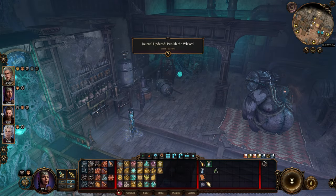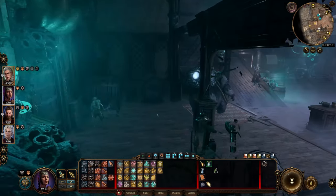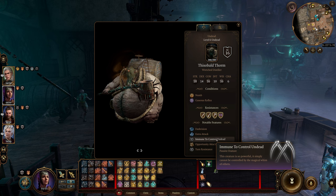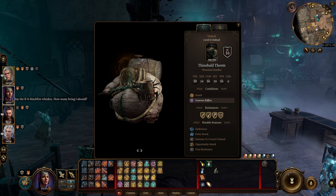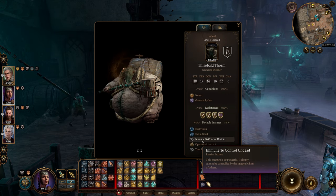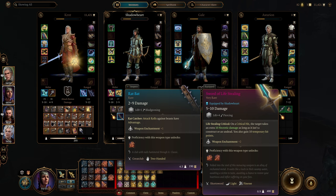Alright, so that's nice. Let me examine him. Immune to controlled undead, opportunity numb — he's immune to slashing, piercing, bludgeoning, and thunder damage, okay. Rat bat — attack rolls against beasts have advantage. But he's immune to bludgeoning, so I don't know why I would use it anyway.